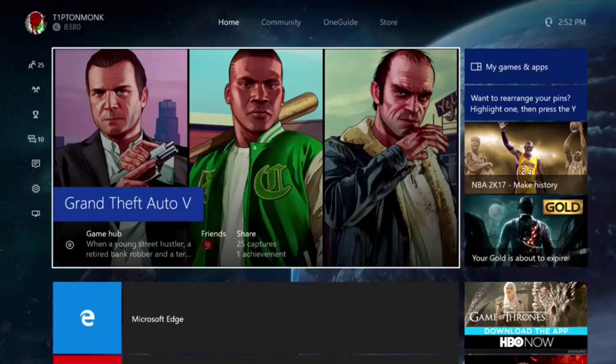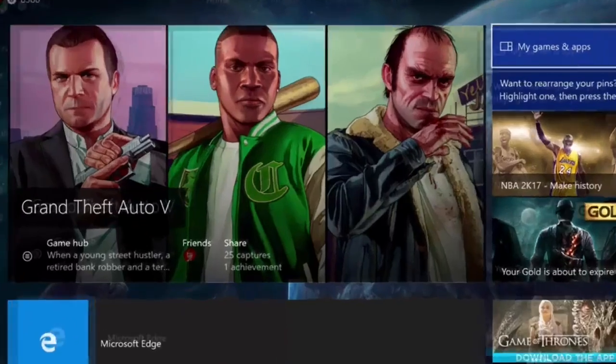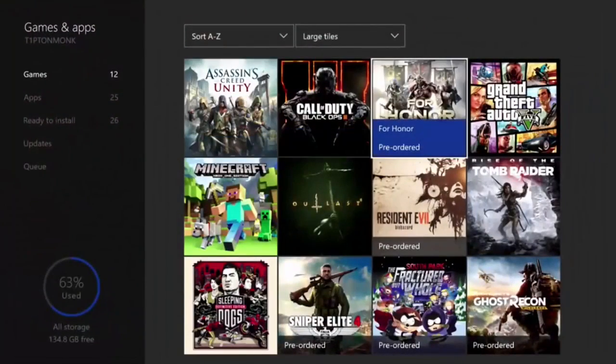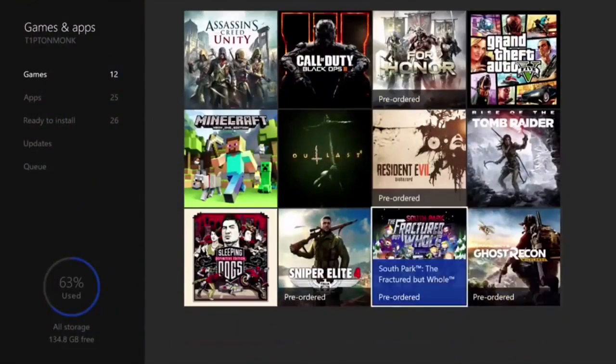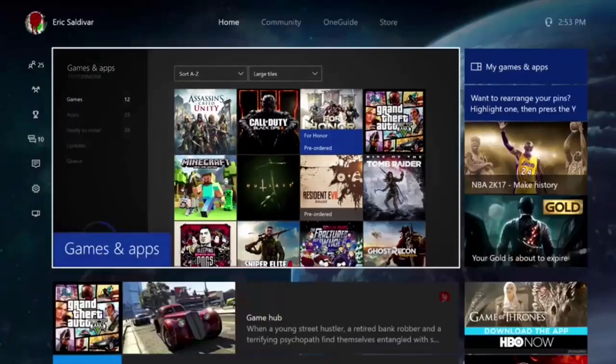Today I'm going to show you guys how to get free games. When I say free games, I don't mean like GTA 5 and all that stuff because it has to be pre-ordered — so it only works on pre-ordered games. I'll show you guys, I actually have some games here. For Honor, it just says pre-order. So I'm going to show you guys how to get these and how it works.